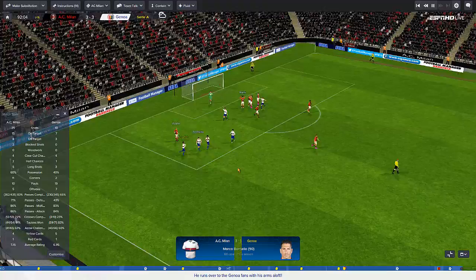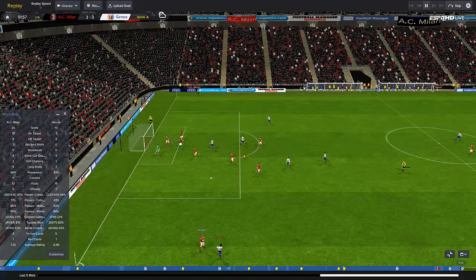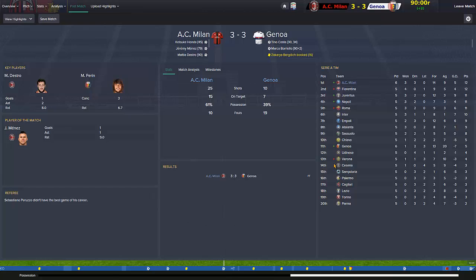They scored right at the end — no way! My microphone dropped there. How did they score? We had five at the back and were going as defensive as possible. We should have had the three points. That's bull — it was right at the end. We shouldn't have conceded that goal. When you look at the match stats — that's ridiculous: 61% possession and 15 shots on target. But somehow we're still first in the table. The positive is we hold the unbeaten streak.